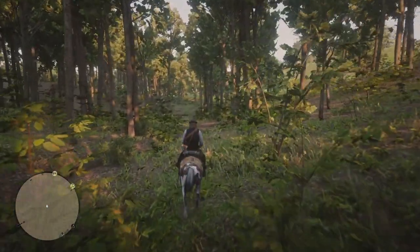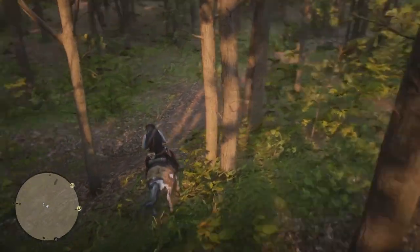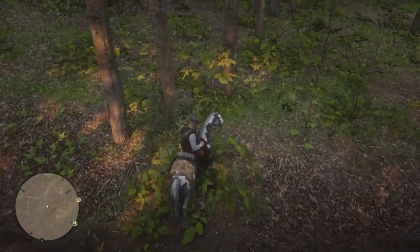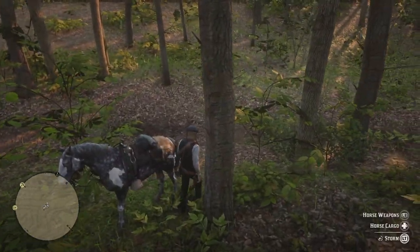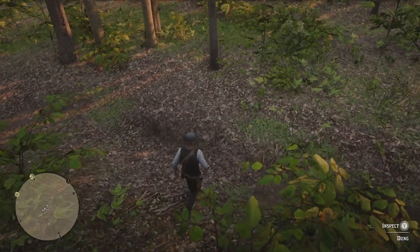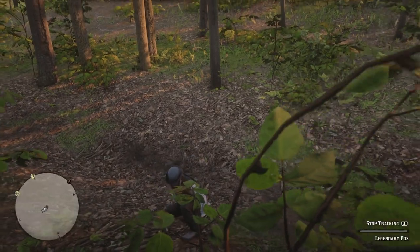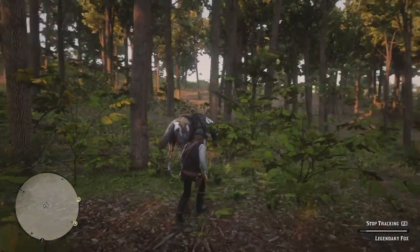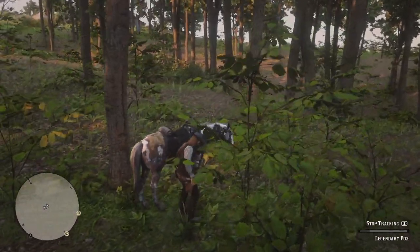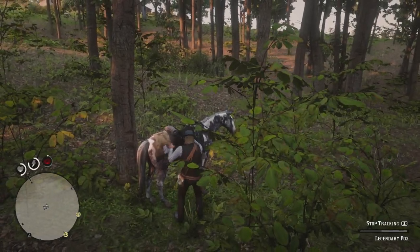Let's go and check it out — it should be right here somewhere. Oh, it's right here! Horse, turn around. Okay, I need to get off my horse. We deal with a lot in this game. The first thing I'm gonna do is get my Lancaster out, because I love my Lancaster Repeater — it's my favorite gun in this game — and I think that's what we're going with for hunting this fox.